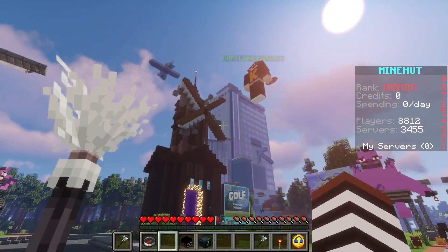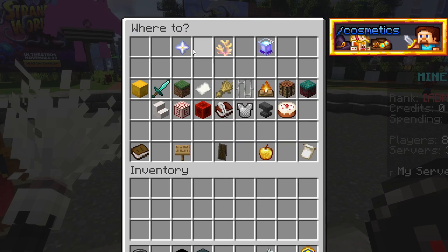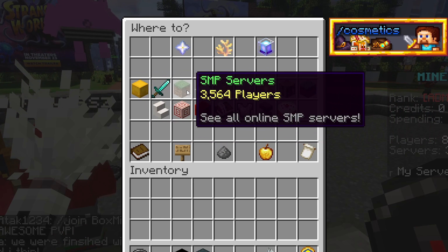Once you come to the beautiful Minehut lobby, you're gonna want to go to your hotbar and you can see this main menu compass. Now once you're in here, you'll see a ton of different server categories. Simply just click one that looks interesting to you and go at it.